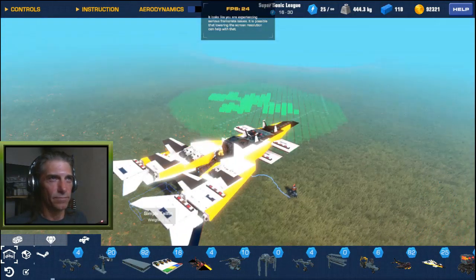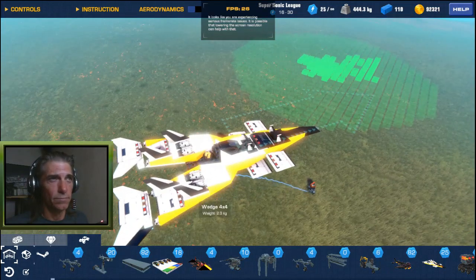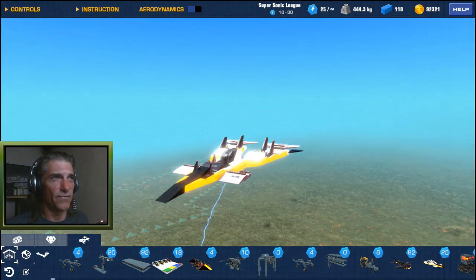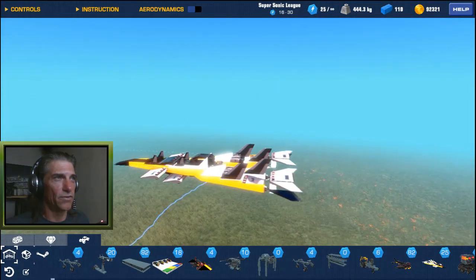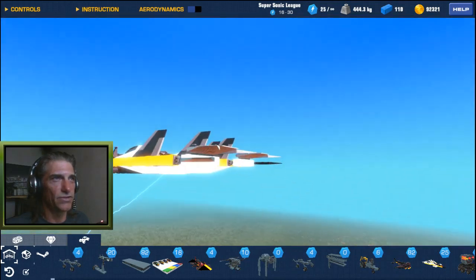It's got an open back design — like a flying V — with wings in the front for lift. Other than that, all the controls and steering happen back here with this set of wings.